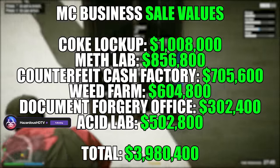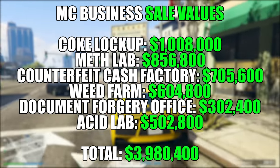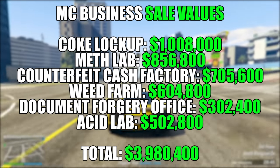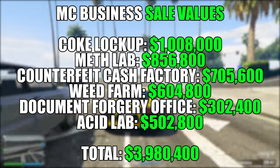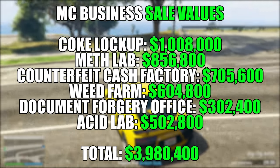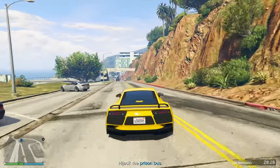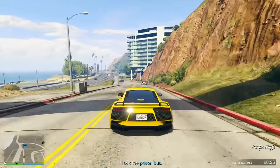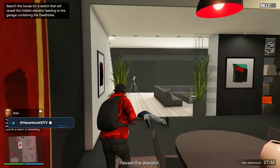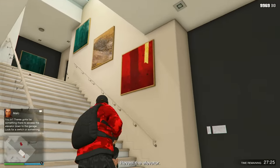Starting off with our coke lockup, you're making $1 million basically flat. For the meth lab, you're getting $856,800. For the counterfeit cash factory, you're getting $705,600. For the weed farm, you're getting $604,800. The document forgery office will make you $302,400. And the acid lab will accrue $502,800 — for a grand total of $3,980,400 just from selling all of these businesses once at max product capacity.